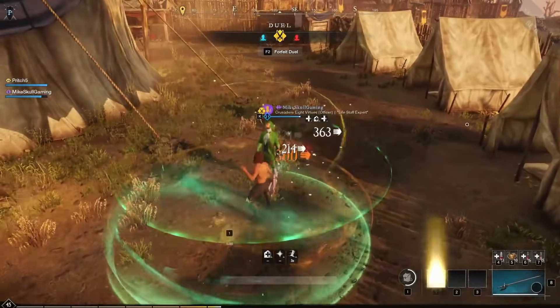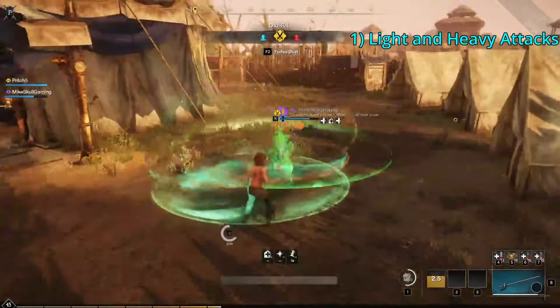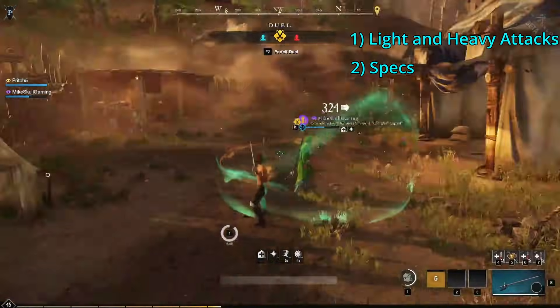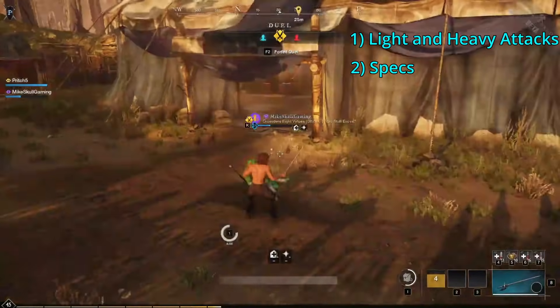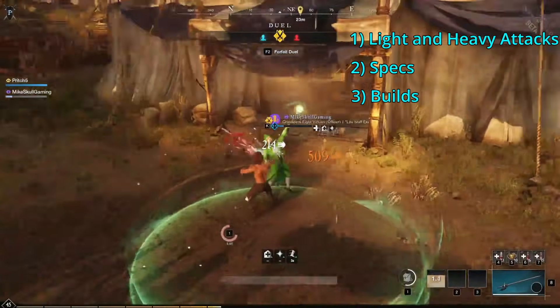What's up everyone, Pritch here, bringing you a guide on everything Rapier in New World. First, we're going to go over basic and heavy attacks. Second, we're going to go over all the weapon abilities, upgrades, and passives that can be specced into for both the Blood and Grace trait lines. And then finally, we're going to cover potential builds and fun weapon combos to try out.